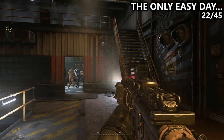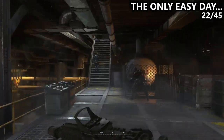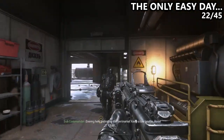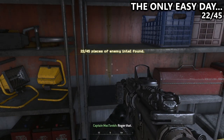Then we are on the mission The Only Easy Day Was Yesterday. After breaching and getting the first hostages in the area, work your way up two sets of stairs and then through a doorway, and look over your left shoulder on some shelves to find another laptop.